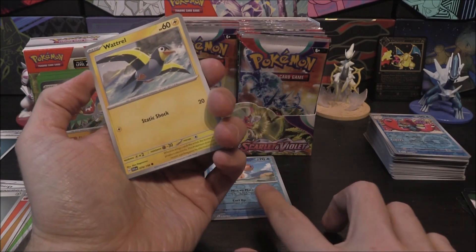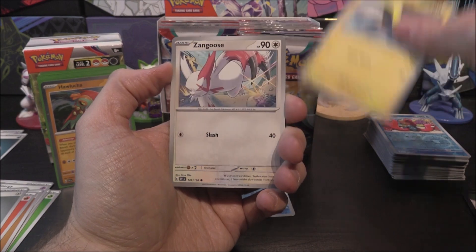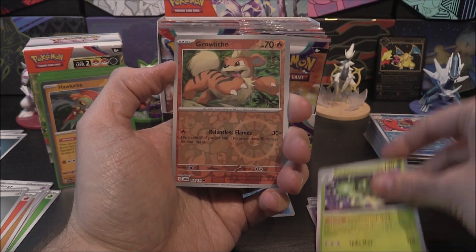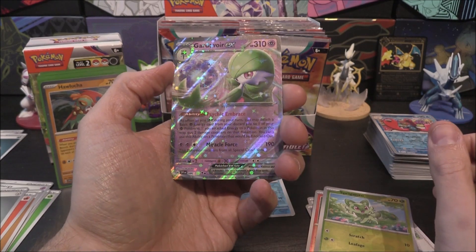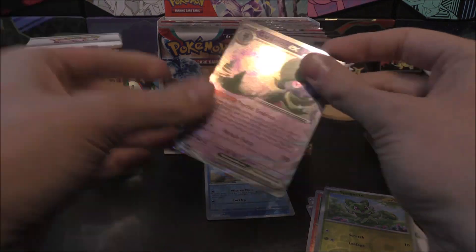Next pack: Wattrel, Zangoose, Crogunk, Dedenne, Espathra, Arven, Cacturn, Growlithe Reverse, Sprigatito Reverse — Gardevoir EX! Can we go for Psychic? Yes! We're on to three already.